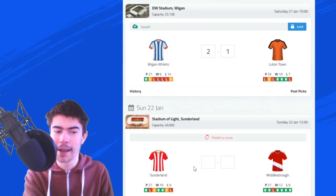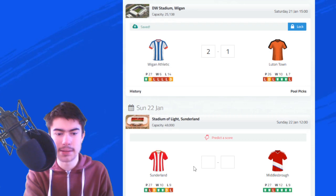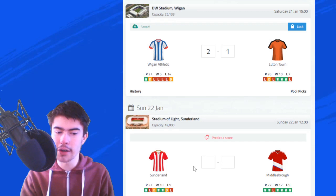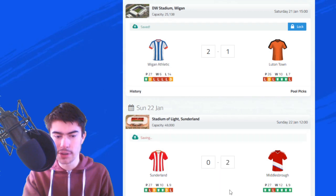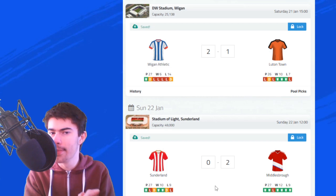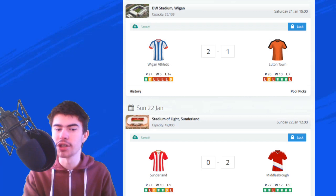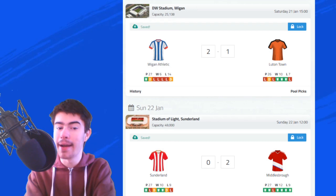We finish off with Sunderland against Middlesbrough. This will be another good one. Middlesbrough are currently in 4th place — a side that went from almost bottom of the table to the playoff zone. Sunderland are in 10th. It'll be a good game, but I'm going to say Middlesbrough will pick up all three points. They are on a really good run of form. It was a 1-0 victory to Middlesbrough in the reverse fixture, and I think they'll do the double over Sunderland this season. That wraps up my gameweek 28 score predictions — if you enjoyed, please leave a like, subscribe if you haven't already, and I'll see you in my next video.